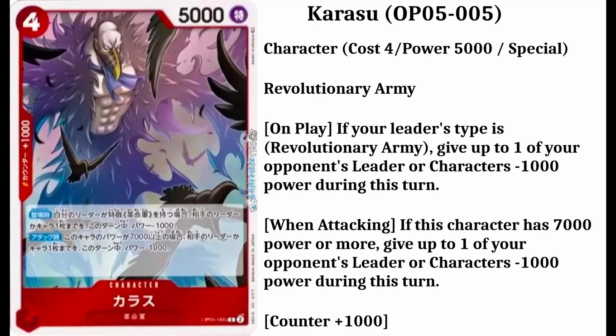The infos are: on play, if your leader's type is Revolutionary Army, give up to one of your opponent's leader or characters minus 1,000 power during this turn. If this character has 7,000 power or more, give up to one of your opponent's leader or characters minus 1,000 power during this turn.